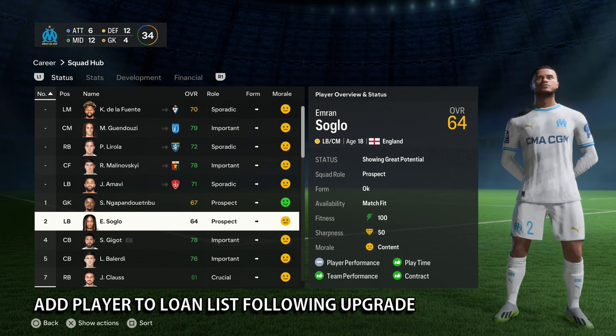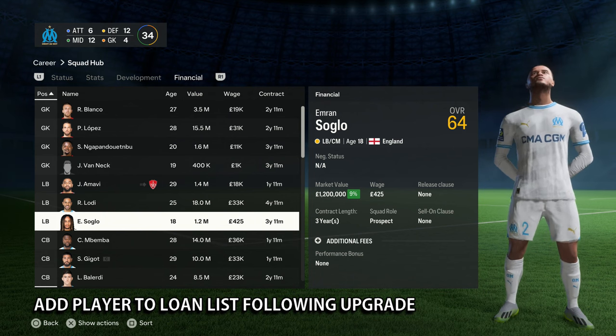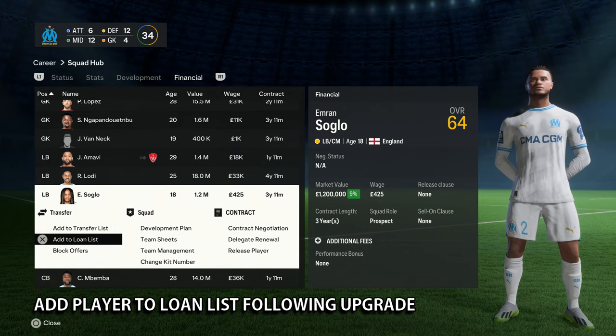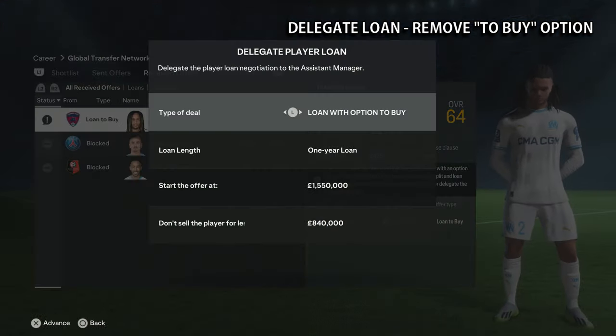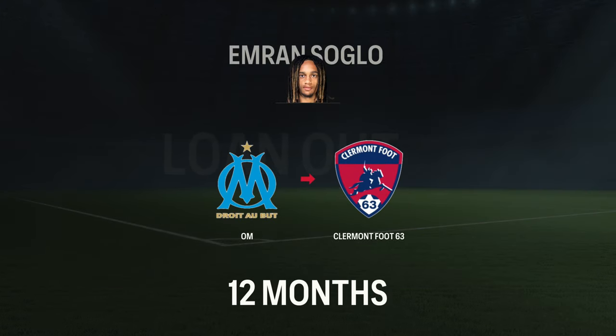Showing great potential is between 80 and 85. Upon confirmation of a successful loan, re-add your player to the loan list. Upon receiving a loan offer, if required, delegate the loan and remove the 'to buy' option. Once your player has successfully been sent out on loan, save your game prior to recalling your player.